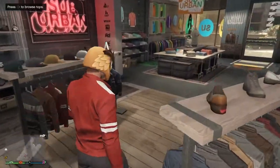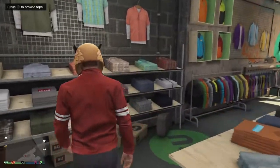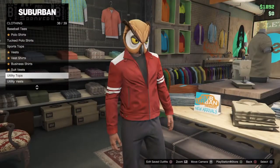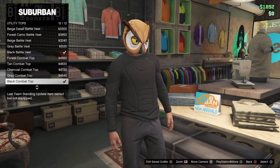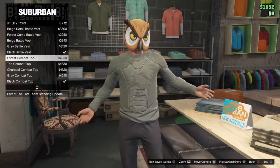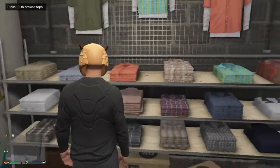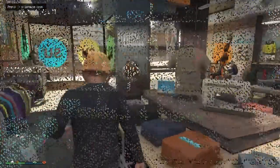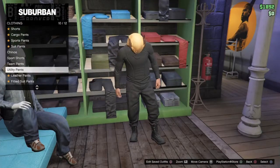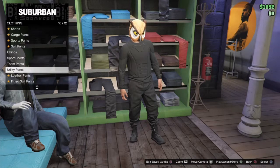This one is actually a pretty simple one. All you really want to do is go over to the tops, and utility tops, and the black combat top that he wears. Now let's go take a look at his pants. You want to go to utility pants here, and put on the black white pants, and there you go — your Venos Gaming's Bat Owl.